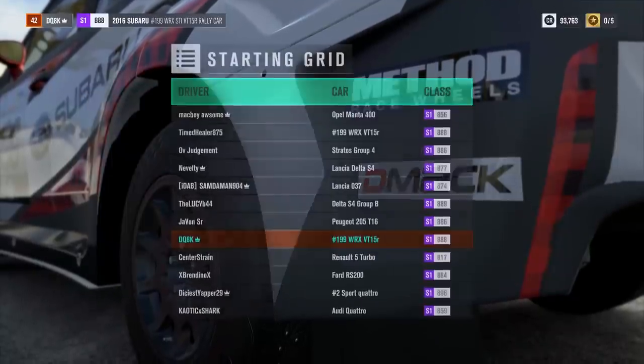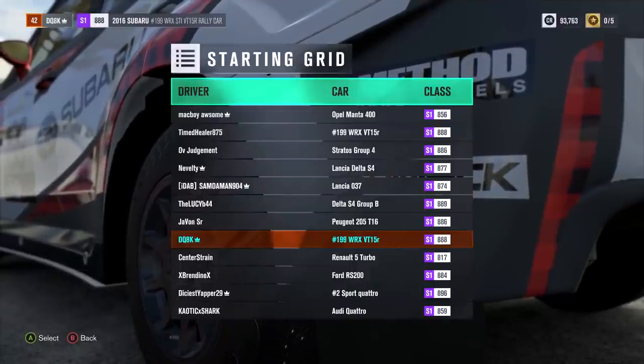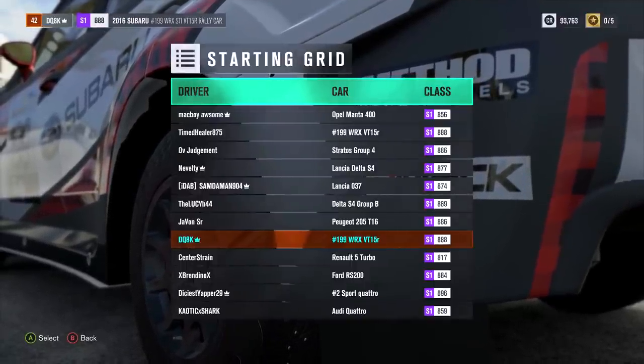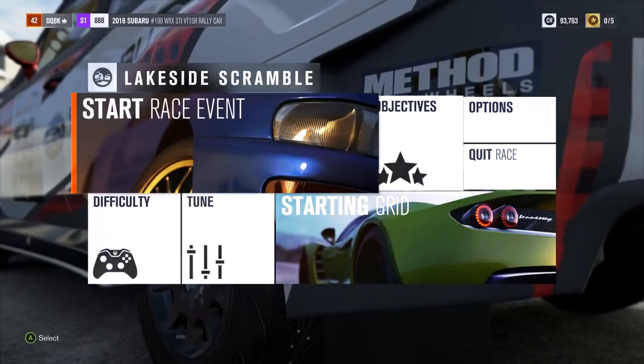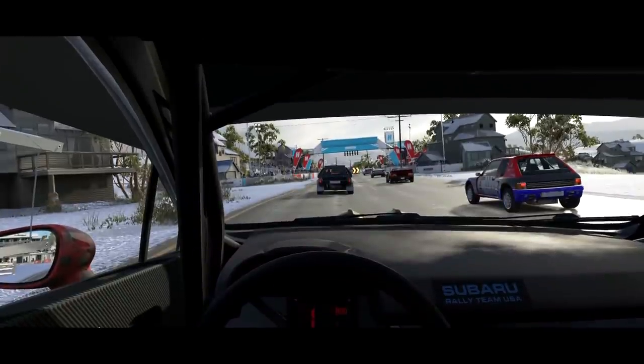Let me see what's on the starting grid. Lancia Stratos Group 4, Opel Manta, Lancia 037. Very similar kind of stuff that we've been dealing with in regular rally, but this one's just been snow fit. I think you guys are ready for this. That was a great start.